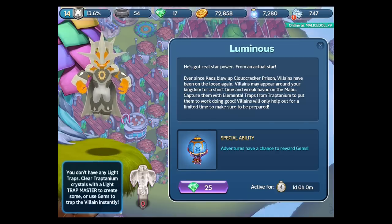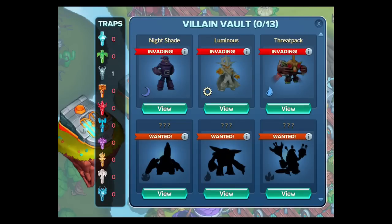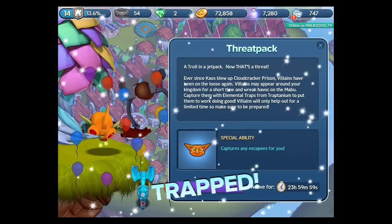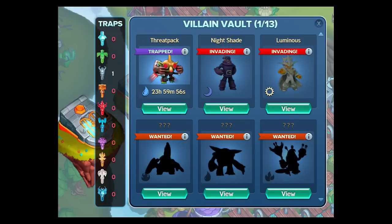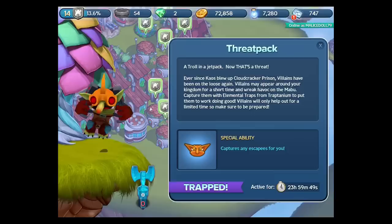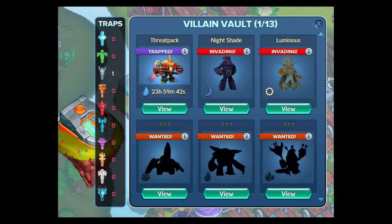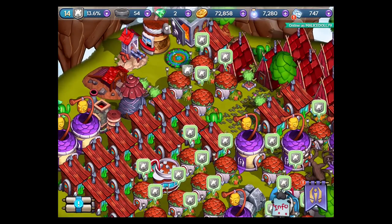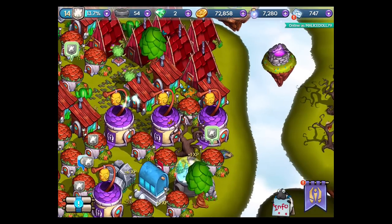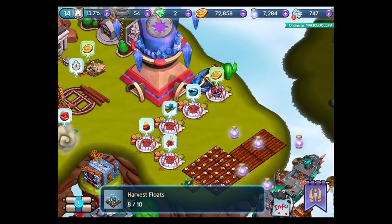Ventures have a chance to reward gems. Let me look at the vault. I trapped him — I paid 15 bucks of gems but it'll capture any escapee for you. Cool, that helps out. I captured my first villain in this game! There you go. I harvested the basic floats.